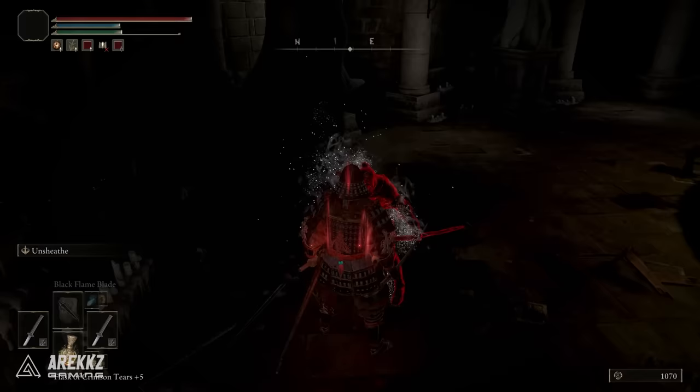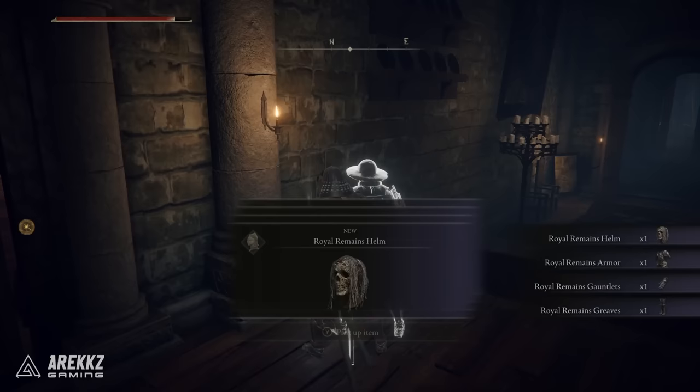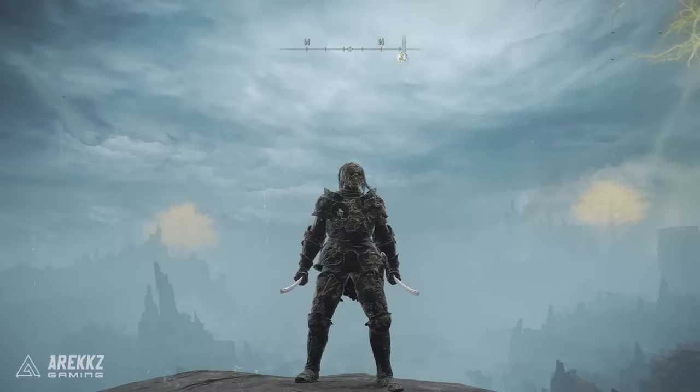You need to kill him and upon defeating him you will be teleported back to the normal Roundtable Hold. If you then go through the left doorway, you'll remember there's a character that is typically leaning up against the wall who doesn't really say much to you. Now there is a collectible item and you can grab his armor set, which is the Royal Remains helm, the armor, the gauntlets, and the greaves.